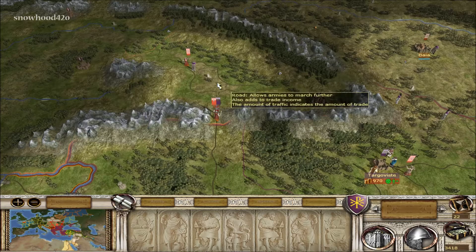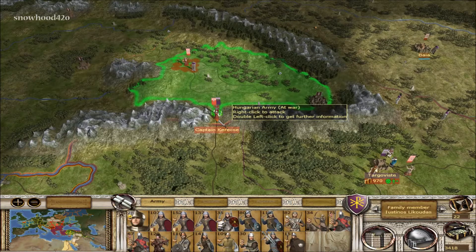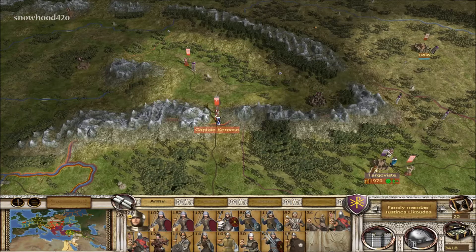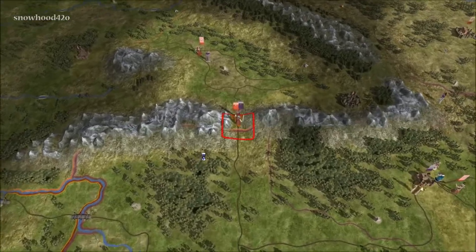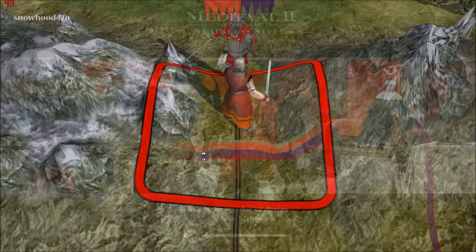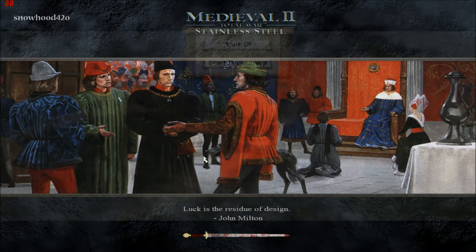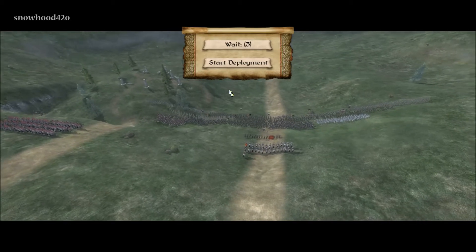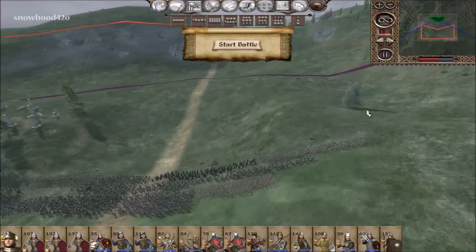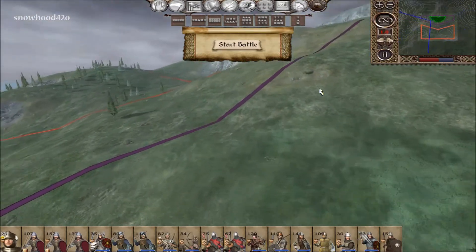Welcome back, Snow Hood 420. We're in the Byzantine Empire campaign and our plan worked — we blocked the Hungarian army in this mountain pass. There's no way through; cutting off this stack will give us the gateway we need to go and attack that city. We'll be able to go in there, take it, and complete our mission goal.